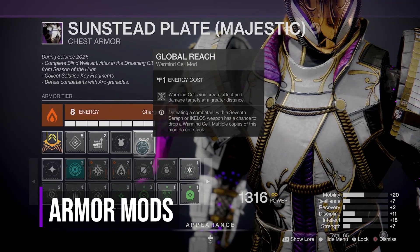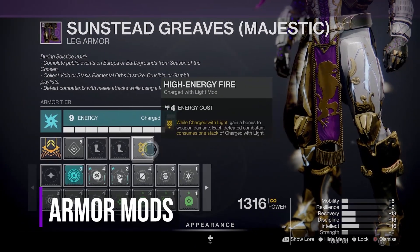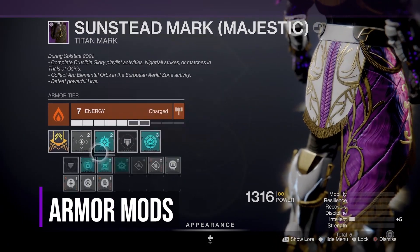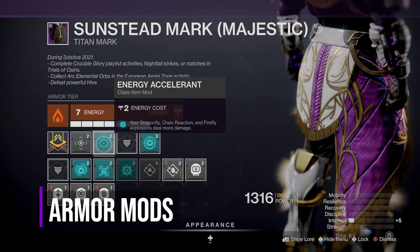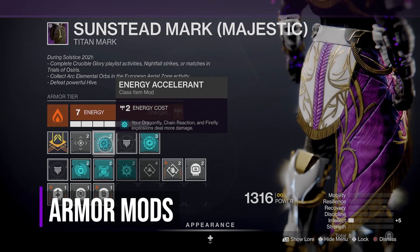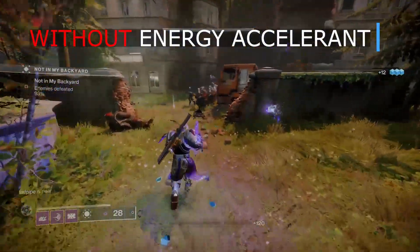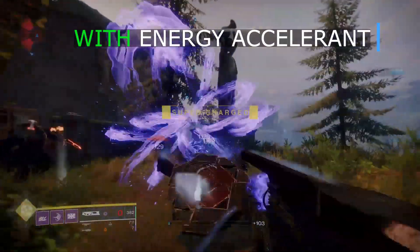Global Reach: Warmind cells you create affect and damage targets at a greater distance. On my legs, I have Intellect and High Energy Fire — while Charged with Light, you gain a bonus to weapon damage, and each defeated combatant consumes one stack of Charged with Light. And for my class item, I have Intellect and Energy Accelerant from the Seasonal Artifact, which doubles the damage of the transmutation spheres we create with our Trace Rifle. Even though Energy Accelerant buffs Dragonfly, Chain Reaction, and Firefly according to the description, it also buffs the heavy attack with our transmutation spheres. It was boosting my damage from 59,191 to 118,382 — you need to try this.